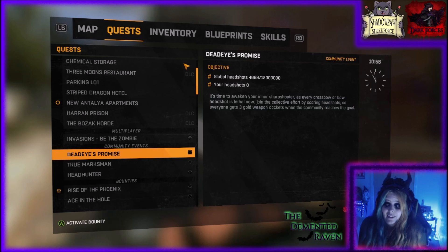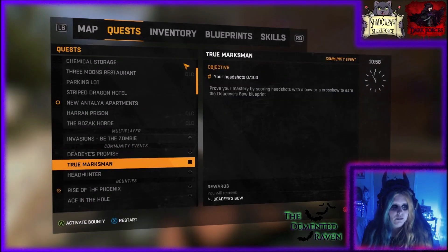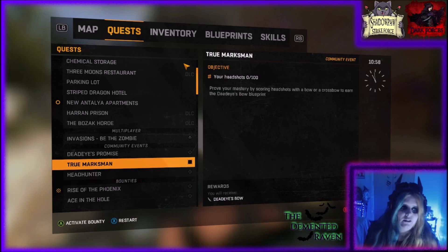Oh my word, that's brilliant! Join the collective effort by scoring headshots so that everyone gets free gold weapon dockets once the community reaches the goal. Oh my word, they have really bumped up that goal — look at that score, it's even bigger than it was! Your headshots — prove your mastery by scoring headshots on bow or crossbow to earn the Dead Eye bow blueprint. Pierce zombies with bolts or arrows to claim the Dead Eye crossbow blueprint. So you don't just have to get a little score anymore — you actually have to get good.